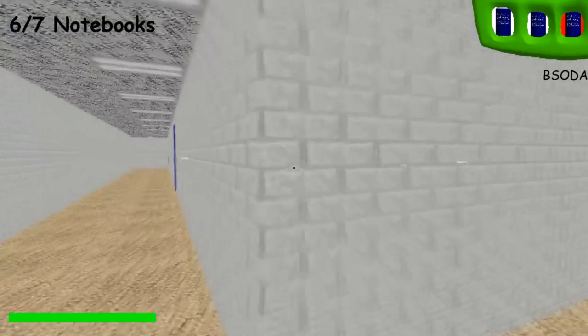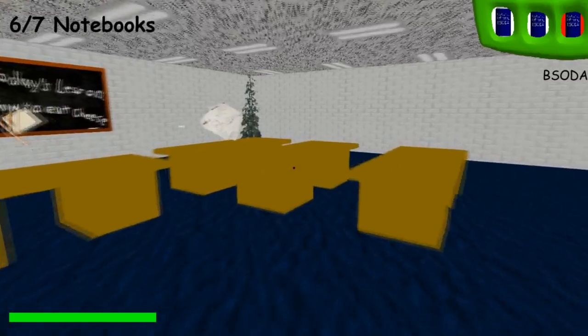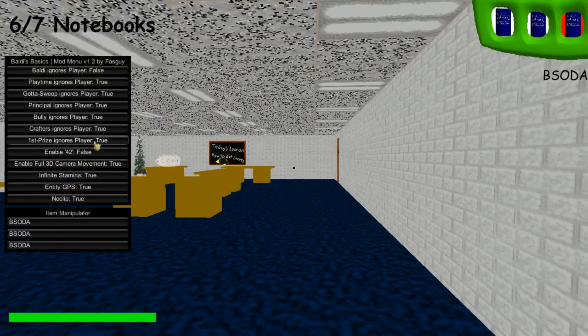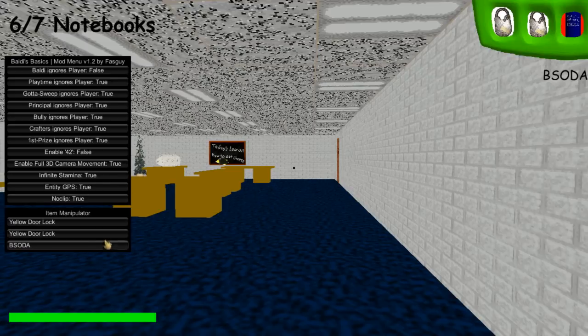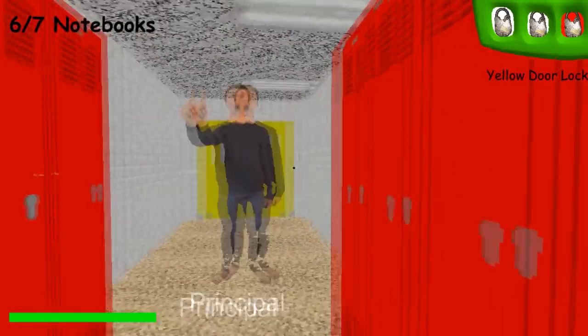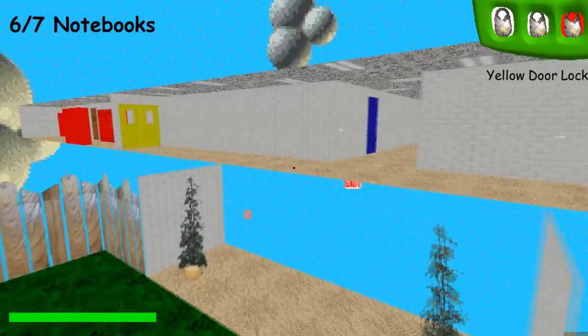Let's get the next notebook — it's right here. Which one have I not gotten yet? I've just been messing around with the cheats. Is there anything else we can do? Let's just give ourselves a bunch of yellow door locks and see what happens — probably nothing. I forgot I don't even know where the last textbook is. The principal doesn't even care. Wait, we can go outside!